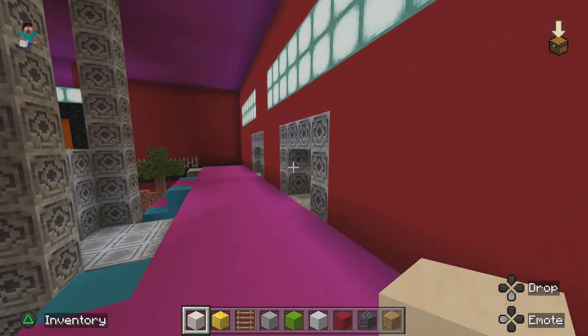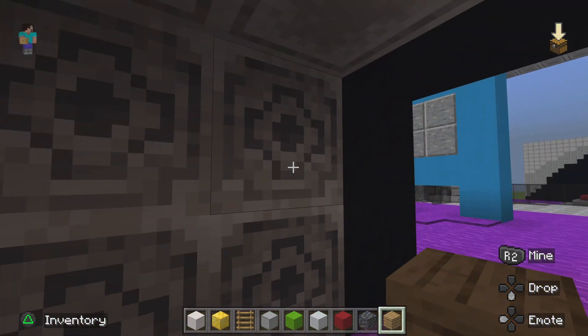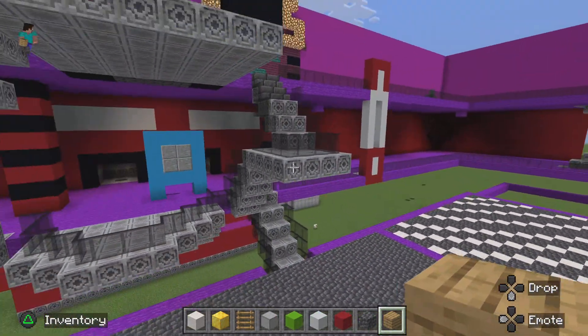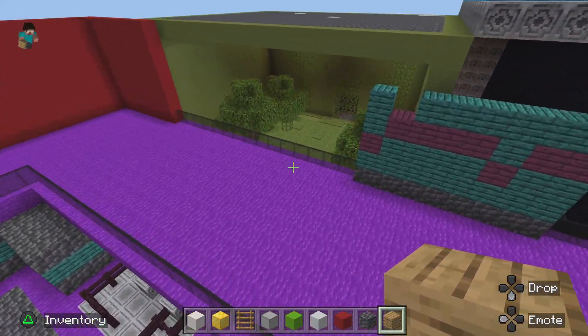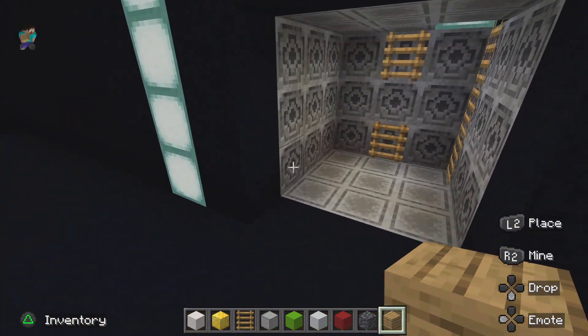We can go into each one — both of them work. This one doesn't have a ladder just yet but the other one does. I'm working on the atrium and I think I've done quite well so far. We also have Monty Golf and Fazerblast.